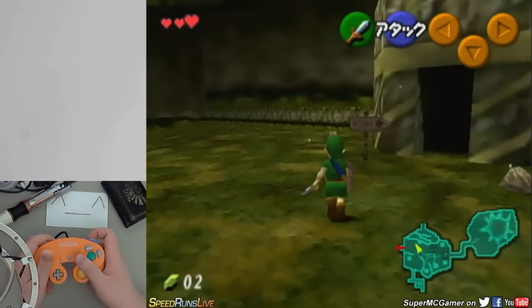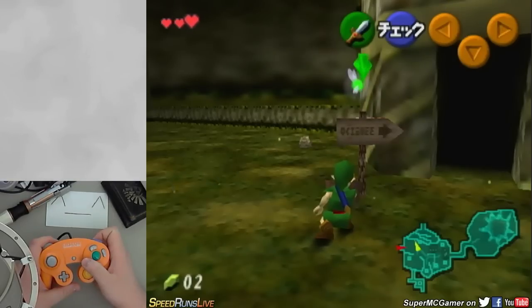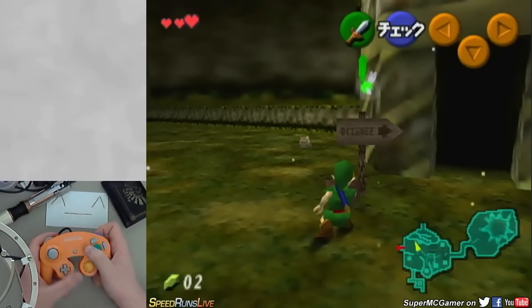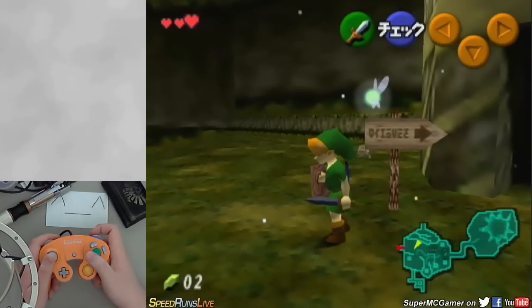So let's go over to this sign here, since this is something we can talk to with the A button. What we need to do is crouch, press B, and then while our sword is extended, press A. So it'll be pretty quick. Just like that — and now you'll notice Link's sword...